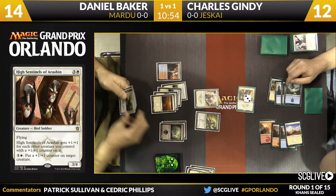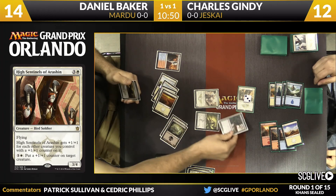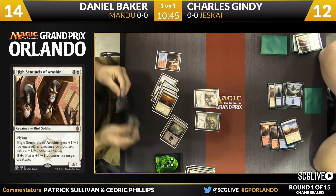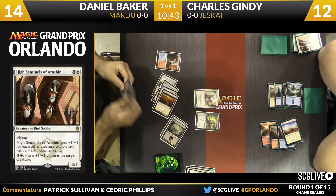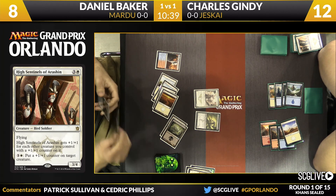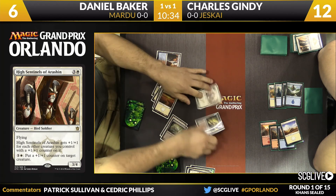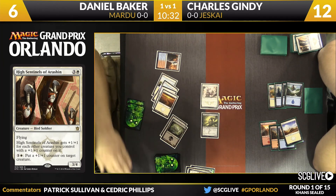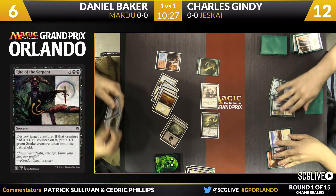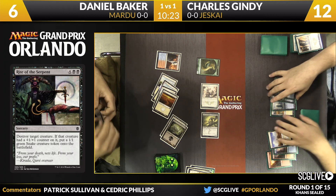It's going to be an attack for six. There's the second black mana — Rite of the Serpent can be cast. Since the High Sentinels had a counter on it, Baker also gets a Snake token. For Daniel Baker, the biggest problem has just been solved. I'd be shocked if Gindy can recover — his deck is not that objectively powerful, more tempo-oriented. Daniel still has two cards left in hand.